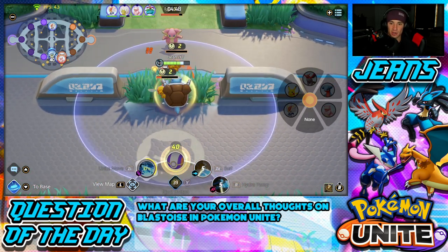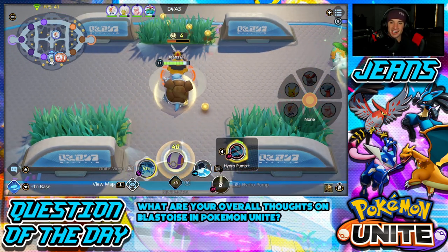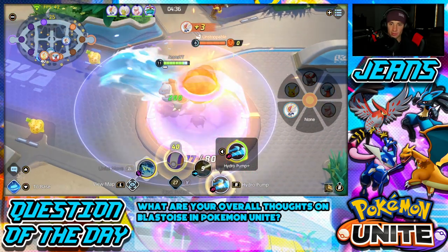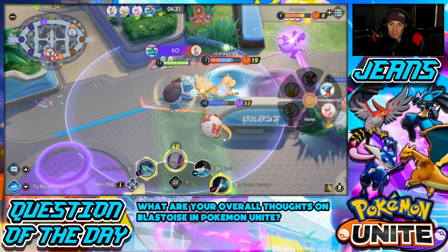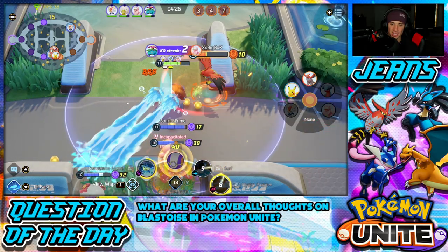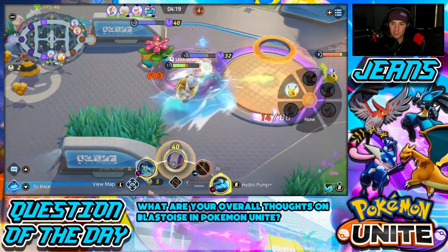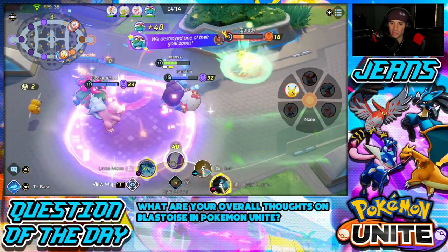I push back all the bees and get all these points. We are rolling out so strong right now. I grab my levels and I love this Blastoise so much, he's so good. An enemy tries to escape — I push them back into the team with Surf and they're dead. No problem! I get Surf again — I call a Surf, maybe get a KO there, and we're wiping out in team battles.